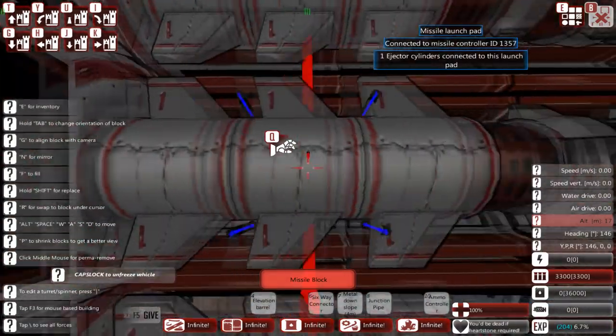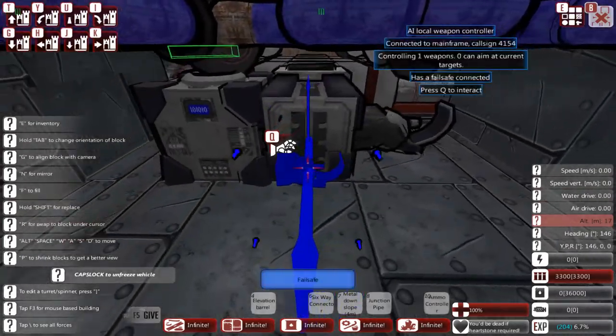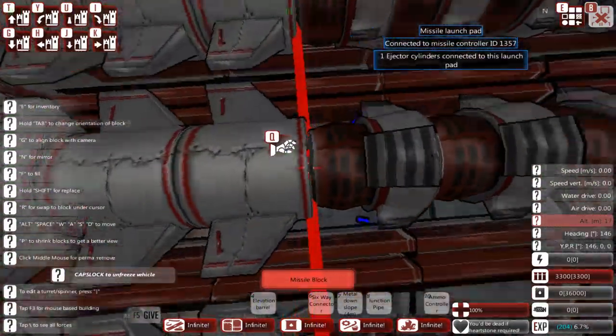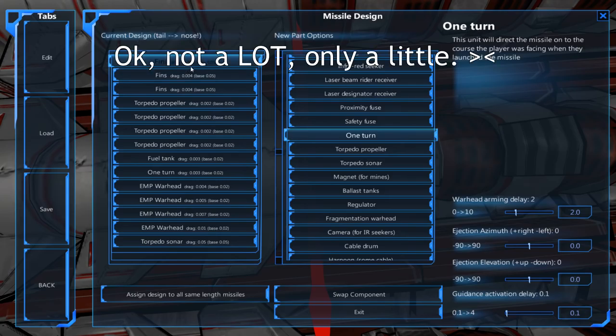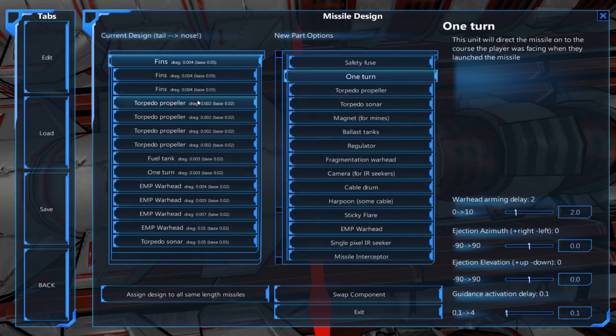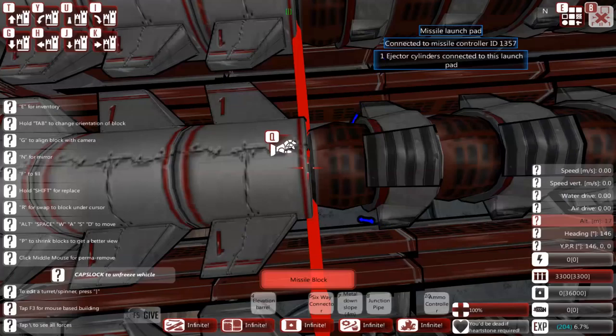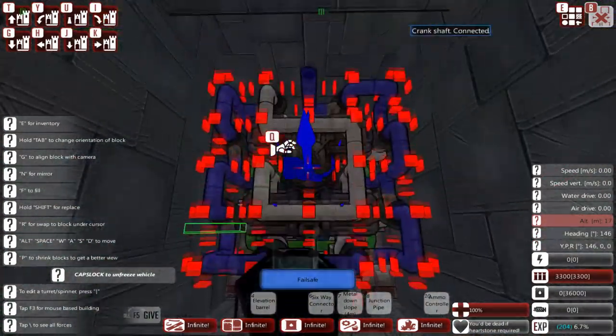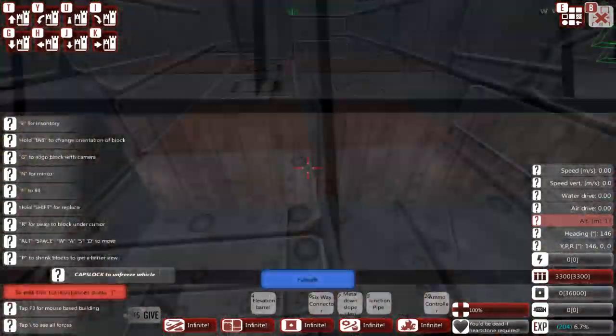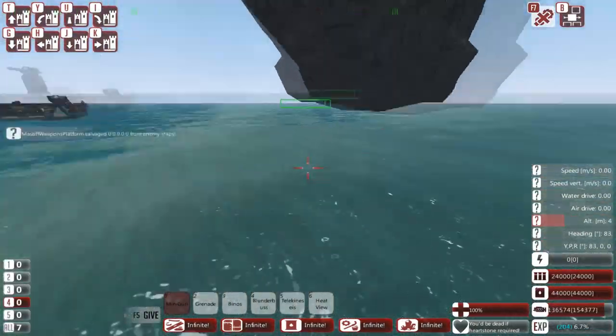It does look a bit weird stacking propellers and putting the fins at the back, but it works. The reason you put the fins at the back — for anyone interested — is that fins have the highest drag coefficient, the highest base drag at 0.05, except for the heads. For fins you can put them right at the back so they generate less drag: 0.04 as opposed to 0.05. It's still quite high but placing them further forward above the props would be higher, so it's a very minor efficiency gain — a tiny bit more speed out of your missiles.